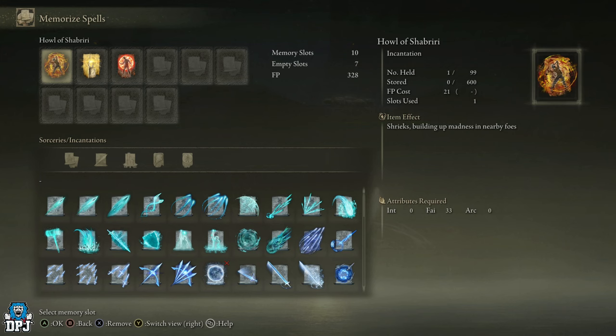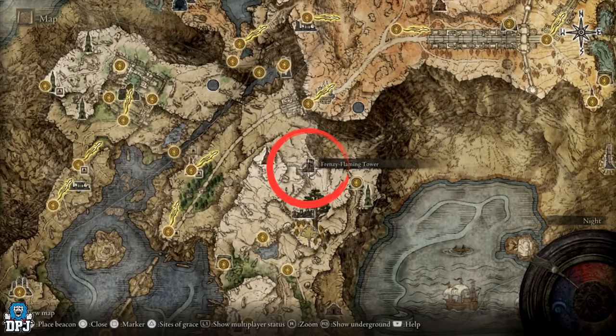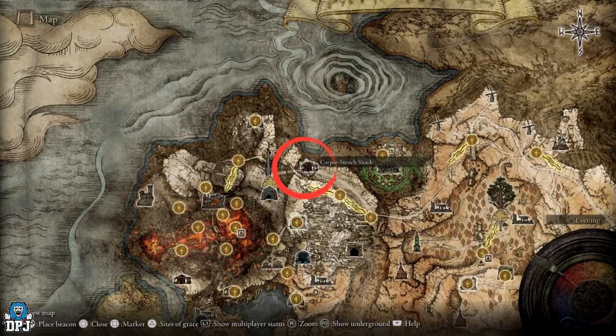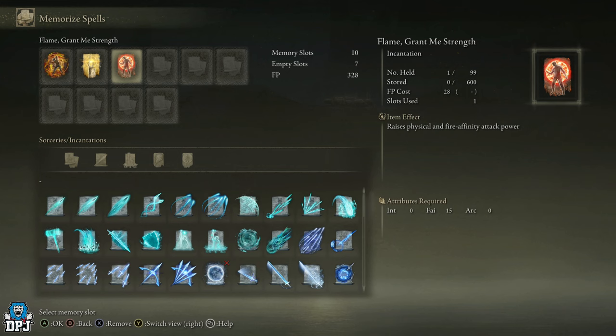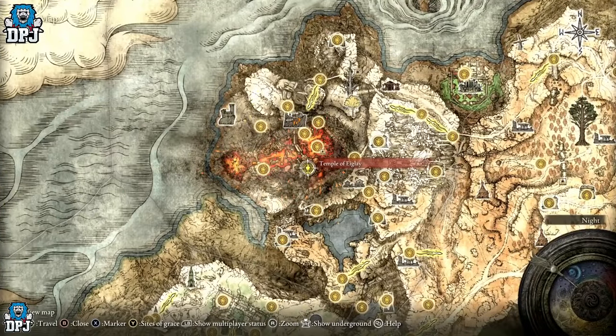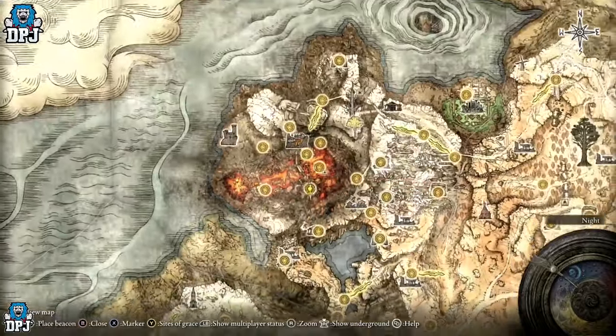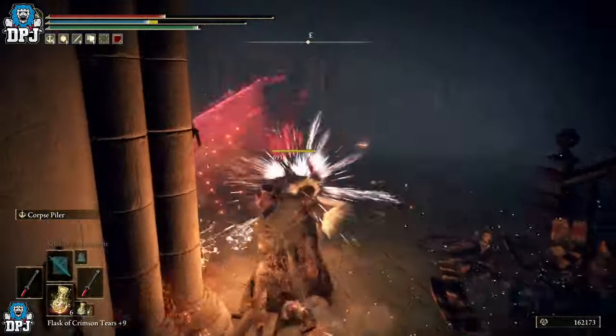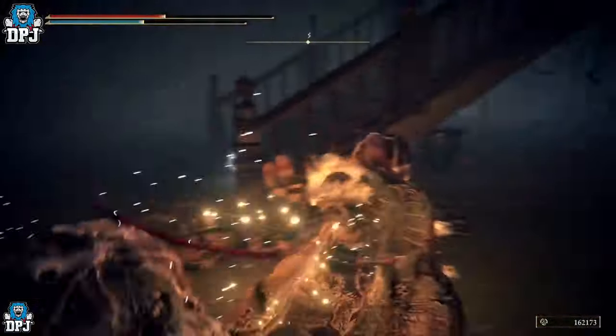For incantations: Howl of Shabriri is obtained at the top of the watchtower known as the Frenzy Flaming Tower in the far north of East Liurnia. Golden Vow is obtained at the Corpse-Stench Shack, found in front of the broken bridge in Mt. Gelmir. Flame, Grant Me Strength is at Fort Gale, a stronghold on the west side of the Caelid region. The Black Dumpling helmet can be obtained by killing the Fingercreeper enemies found at Volcano Manor, and also in the lower Leyndell Royal Capital where enemies can be seen wearing it — farm those.